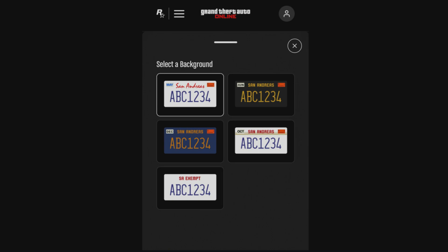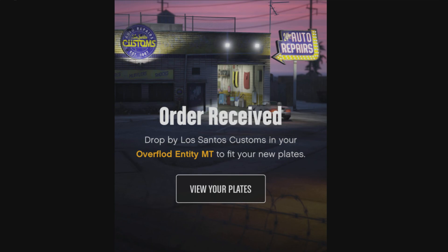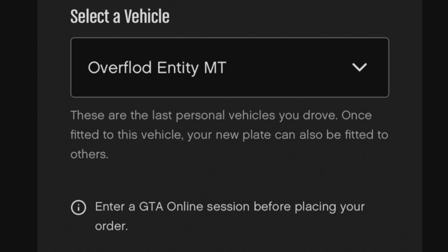You can also pick the background for the plate — it doesn't matter which one you pick, whatever you want. I think you can change them in game afterwards as well. Once you've done that, confirm the order and it will ask you to pick the car you want it done for. Then it will say drop by Los Santos Customs with that car and it will give you the prompt to buy the plate.